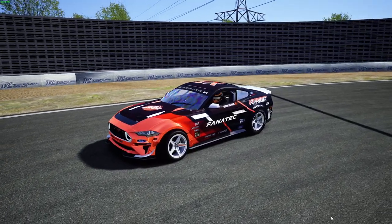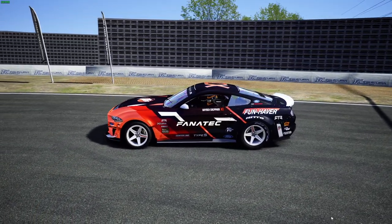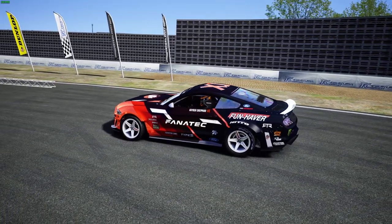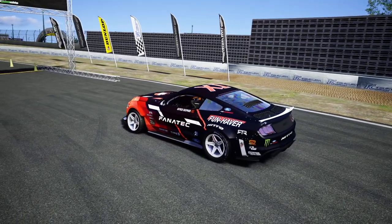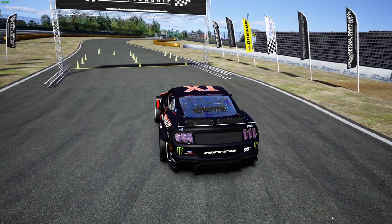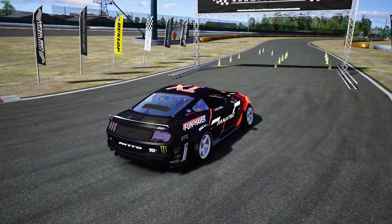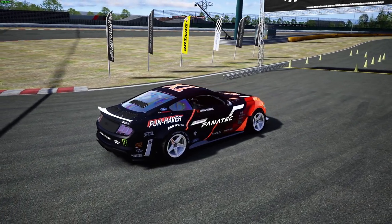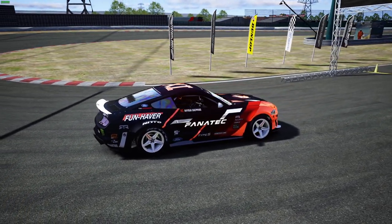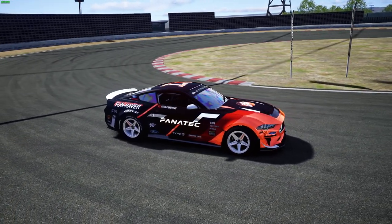Before we start driving the car, we're going to take a look at it. A big thank you to Vakari for giving me access to his Van Attack Funhaver Nitto Tires Type S RTR Spec 5D Mustang on Assetto Corsa — his VDC comp car. The car is definitely a very beautiful model. It is the Forza Motorsports model that was brought over into Assetto Corsa. It's definitely a very cool livery.